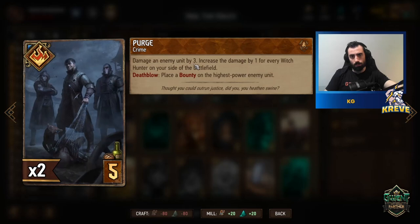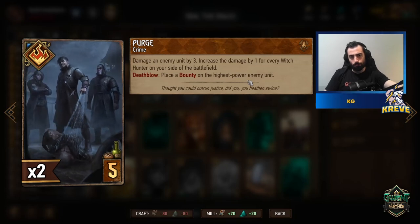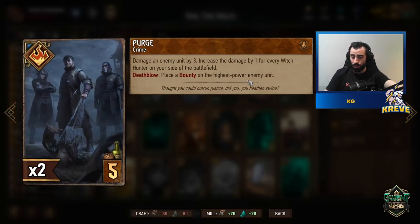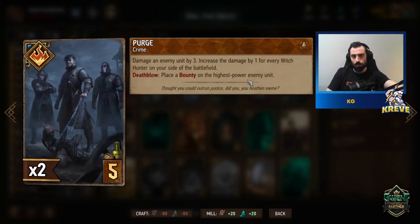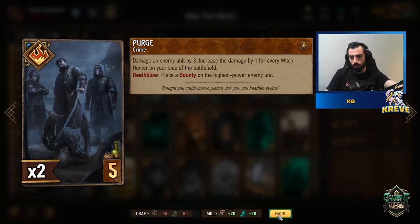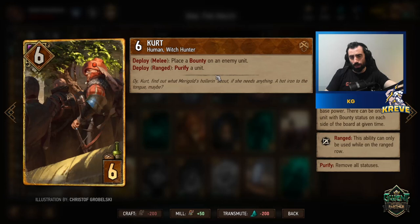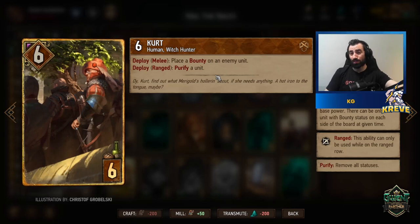Purge damages an enemy unit by three, increased by one for every Witch Hunter on your side of the battlefield. We want as many Witch Hunter units down as possible before playing Purge, but use it flexibly as needed. On death blow, it places a bounty on the highest power enemy unit — that's nice. We also have Kurt, which can be used as a purify if the Witch Finder gets locked, to keep her bounty ability going. You can also use Kurt to purify your opponent's defender or a unit with resilience status.